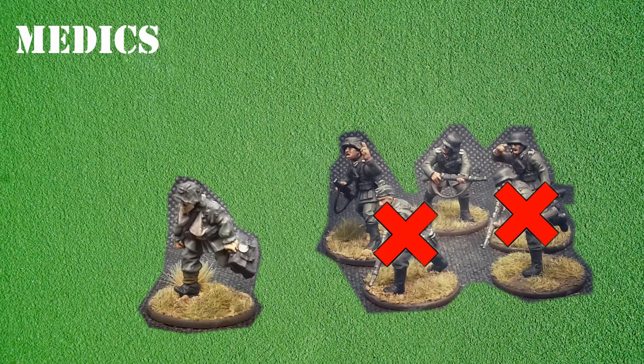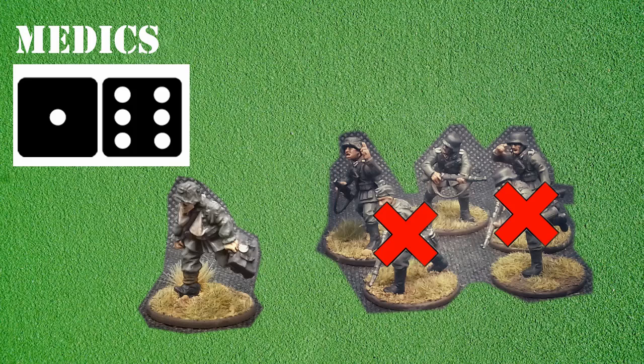On the roll of a six that casualty is not removed but is instead patched up to stay in the fight. The German player rolls two dice and manages to roll one six, meaning one casualty is saved and only one model is removed. It is important to note that medics can only treat casualties sustained through small arms fire and cannot use their ability for casualties caused in close combat. With the basic rules for medics covered, let's move on to snipers.